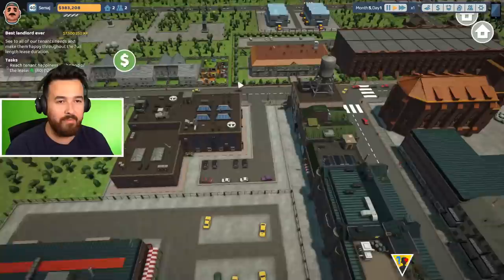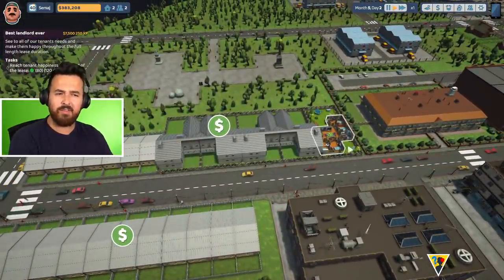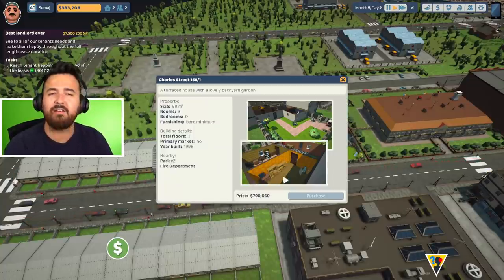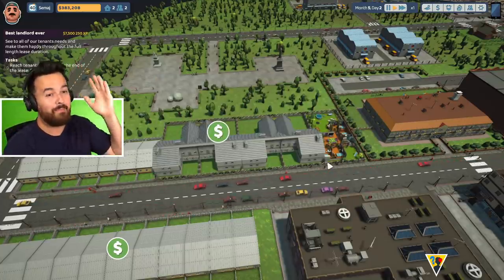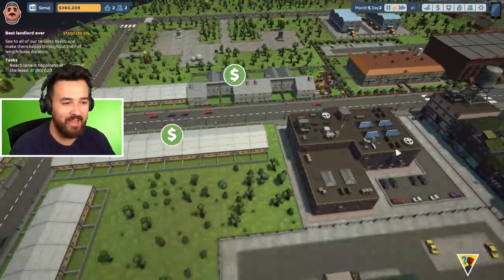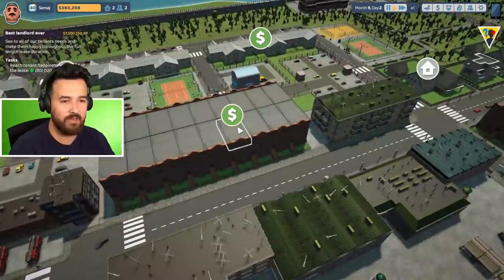I've got $380,000, so basically what I want to do is buy somewhere else. Remember this house — we paid about $250,000. They're now $790,000, so I think I bought at the right time. The market just blew up in the last few weeks. This place is $297,000 just for that. What else can I buy? $416,000 up here.